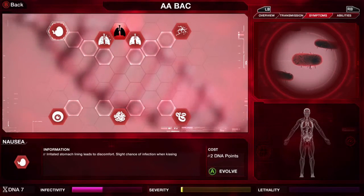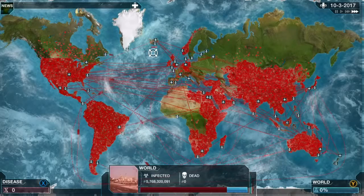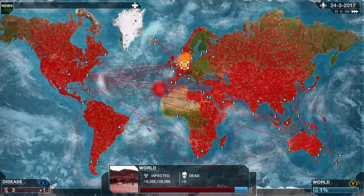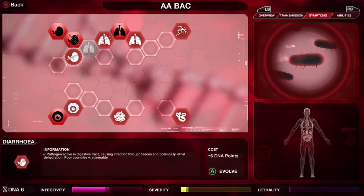Coughing just mutated — that is one of the six symptoms we need for the Swine Flu Combo. The other five are Nausea, Vomiting, Diarrhea, Pneumonia, and Insomnia. So we just need to get enough DNA points to get all six of those symptoms.